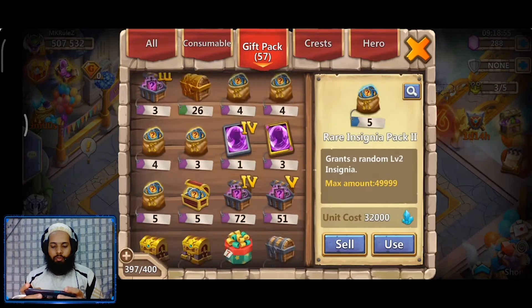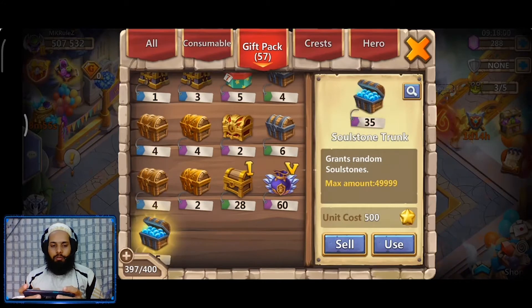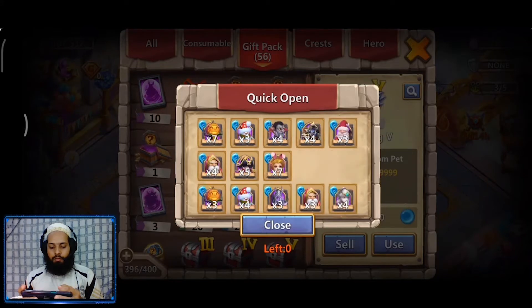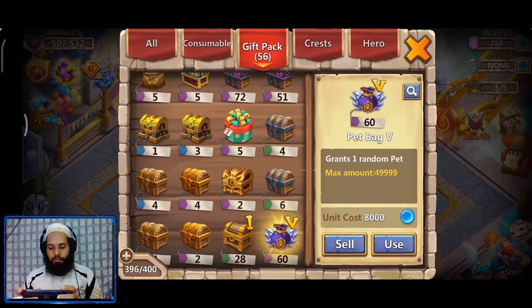The first thing I'm doing is a resource management strategy: I'm going to open everything that won't take up any warehouse space first. So — Sole Stone Trunk, not going to take up any space. Next, Pet Bags — also not going to take up any space.